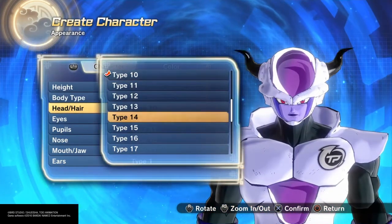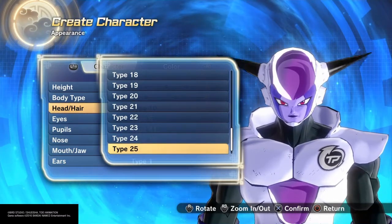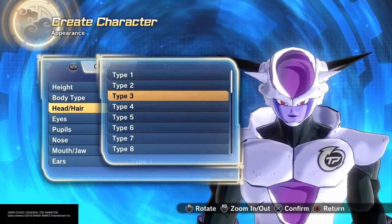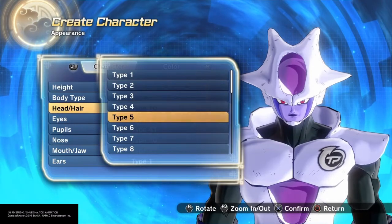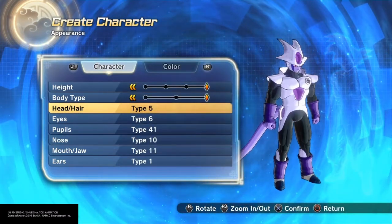Now heading into the Head and Hair settings, we're going to obviously want to choose the Super Cooler slash Final Form Cooler headpiece, as that is the only way we're going to get that Final Form Golden Cooler set up. Nothing else quite like it.